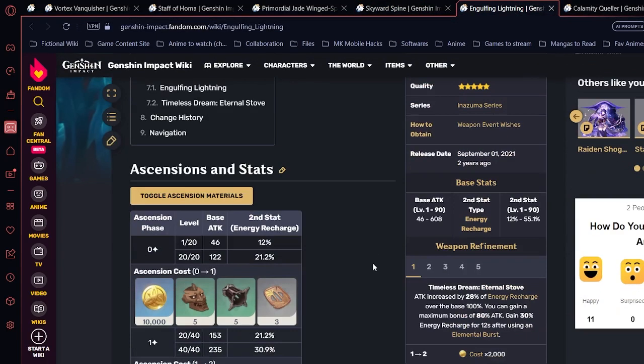Engulfing Lightning has 55.1% energy recharge as its secondary stat. Its passive increases attack by 28% of energy recharge above the base 100%, up to a maximum of 80% bonus attack. After using an elemental burst, you gain 30% extra energy recharge for 12 seconds. This is best paired with Emblem of Severed Fate but also works with Noblesse Oblige, Tenacity of the Millelith, or Retracing Bolide for burst DPS or support Zhongli.